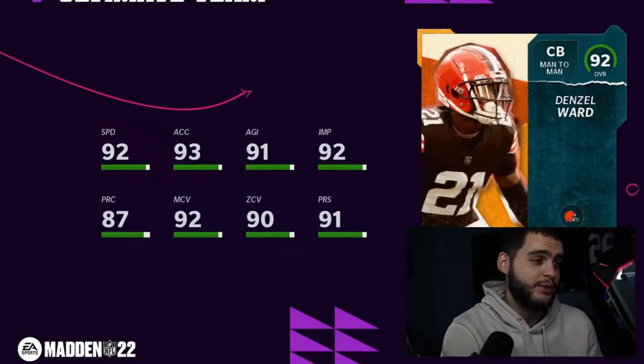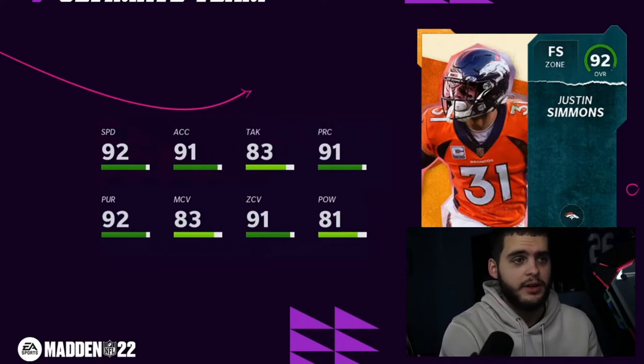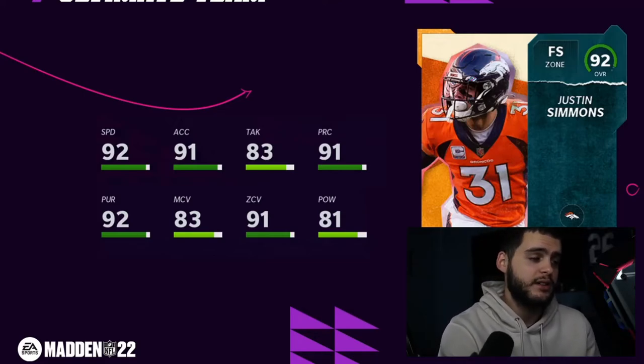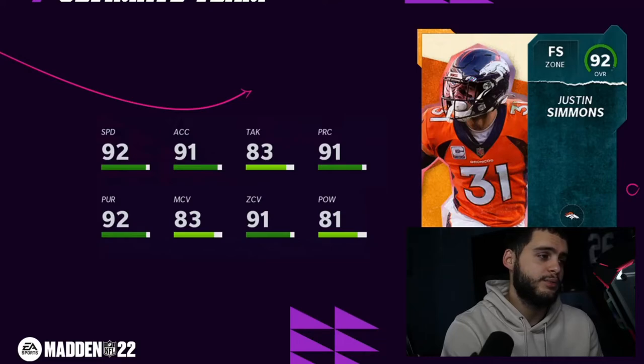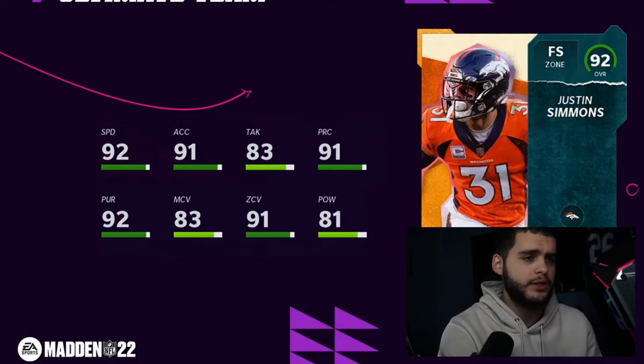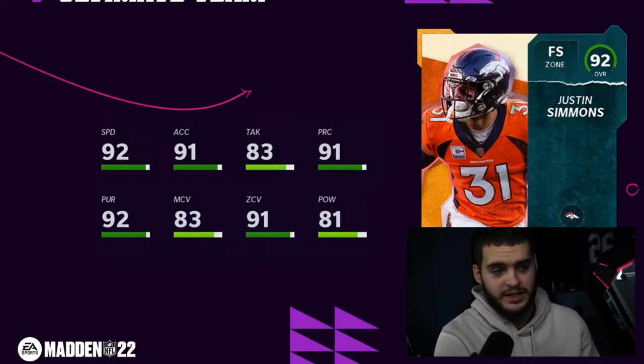Denzel Ward — 92 speed, 93 acceleration, 91 agility, 92 jumping, 87 play rec, 92 man, 97 press, 91 — an all-threshold coverage guy. Powered up he gets 93 speed and 94 acceleration with decent height. Another really good free option. Justin Simmons — gets 93 speed powered up, 92 acceleration, 84 tackle, 92 play rec, 93 pursuit, 84 man, 92 zone. His man coverage is a little low but remember this is a free card — a decently tall above-90 zone, 93 speed zone safety. Not a bad option at all.